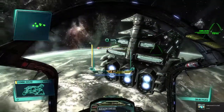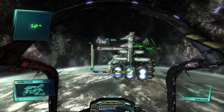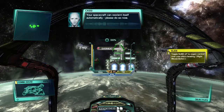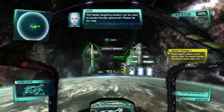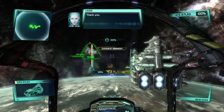Although there is a nice feature where you can unlock your controls and keep flying the same direction while turning to face another way. Your spacecraft can reorient itself automatically. The Hades targeting system can be used to locate friendly spacecraft.